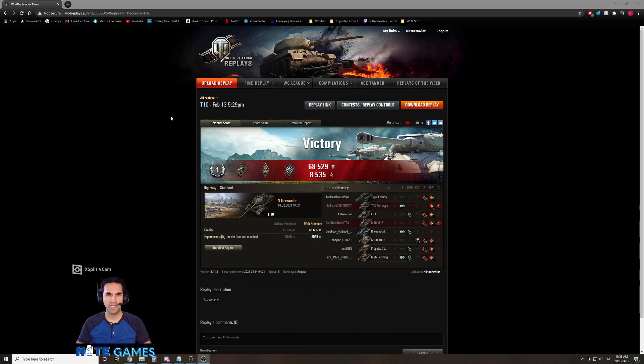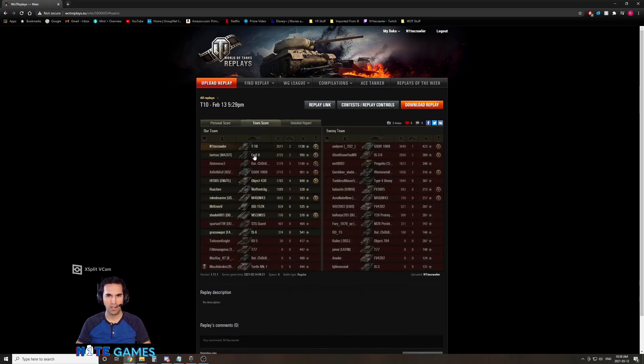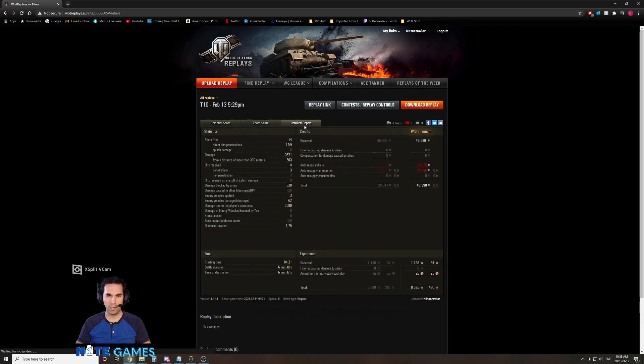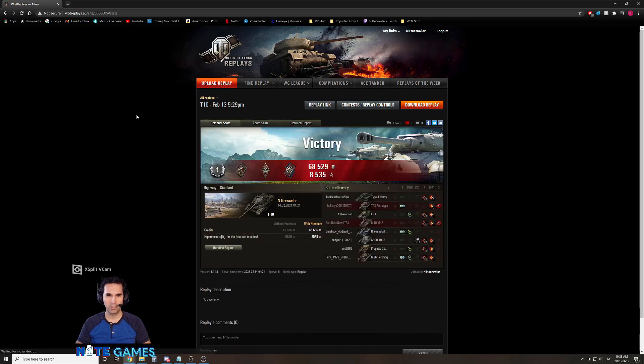Here we are now looking at the post-game stats. This was a battle fought on February 13th — about a month ago — and we managed to get a first class. There are a lot of good players with this tank having great games, so it was not an ace tanker, but we managed to get 8,000 experience with bonuses. Our base experience was 1,138. We managed to get 3,500 damage as well as 2,500 spotting damage, and made a bit of a profit, though we did have a premium account at the time. It was a quick battle — six minutes — but quite an enjoyable one.